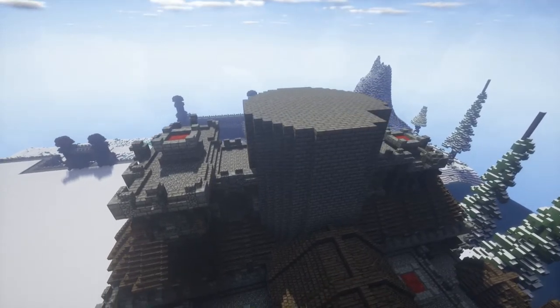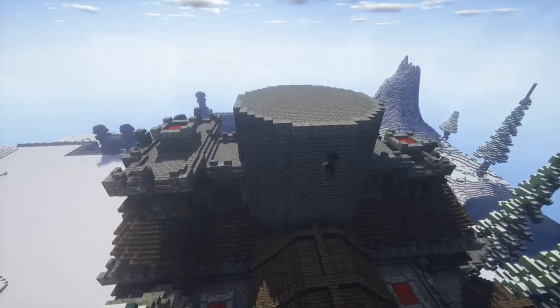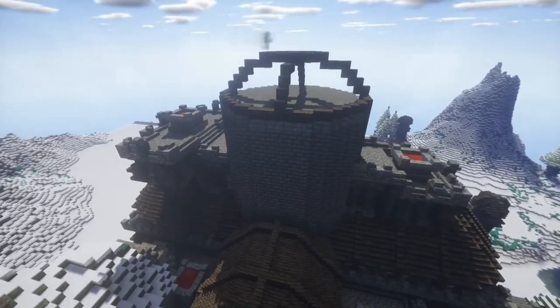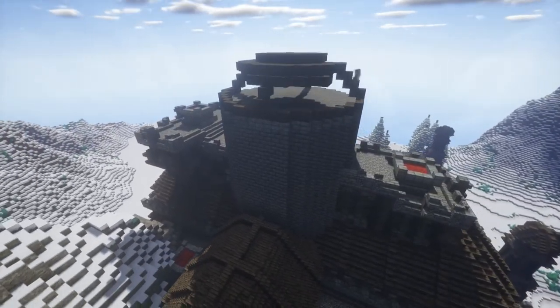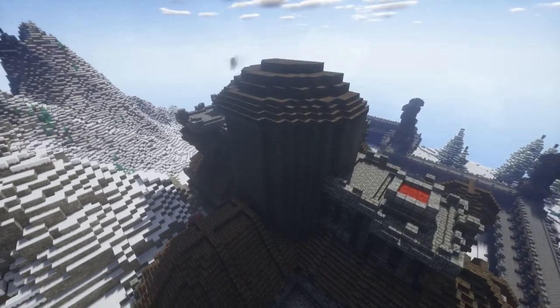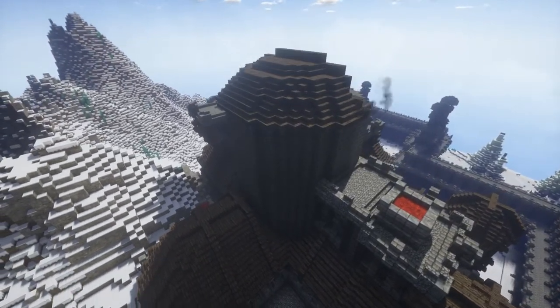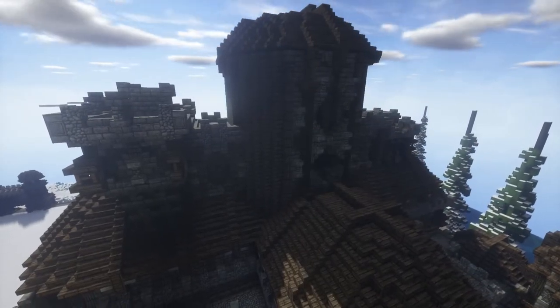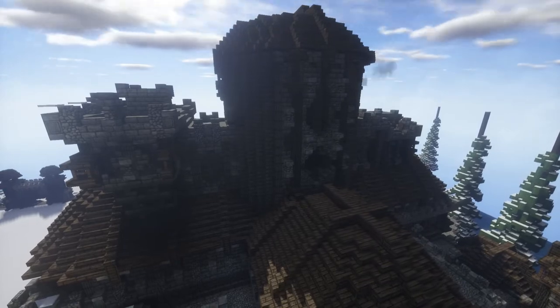With all the fortifications done, it was time to move on to the central tower. The roof of this tower is going to be a dome, but with only a 50% incline. As for the design of the tower, I'm copying the bottom section of those circular towers we first built.